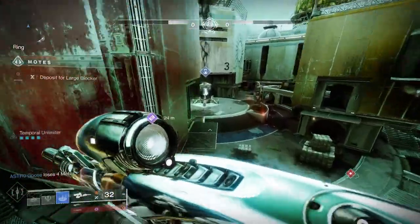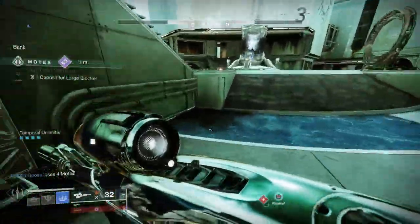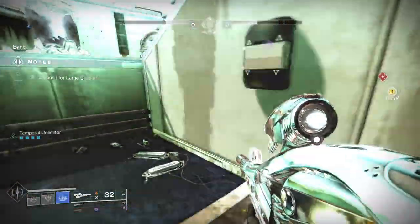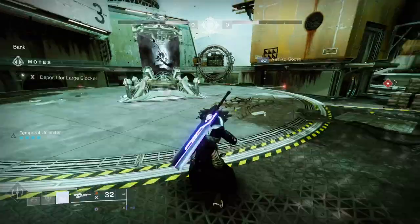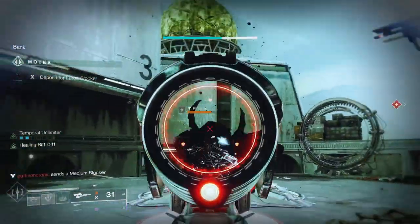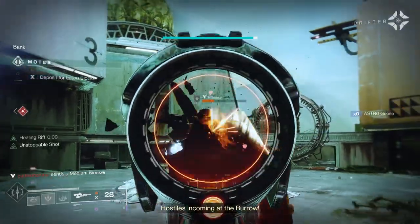Don't worry about getting to the bank first, because once you get to the bank and you actually put two blockers on, you can actually drag down the motes from the other team and transfer them over to yours. So it doesn't matter if you get there first. At this point, if no one else is in the position to actually bank, then what you want to do is a couple of things.